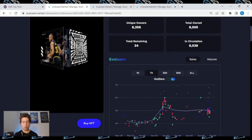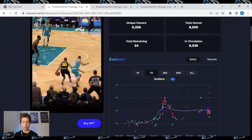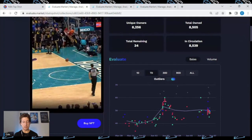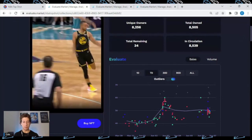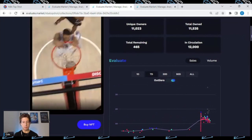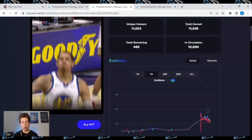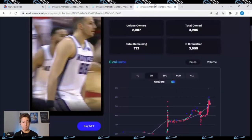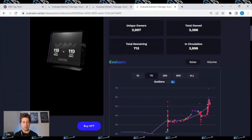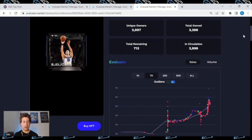You need three Steph Curry challenge rewards. His cheapest is the Hustle and Show challenge award, going for $48 right now, so scooping up three of those is your best bet. Juan Toscano-Anderson's cheapest Top Shot debut is going for $12 right now. Bielitsa's cheapest Top Shot debut is going for $52 — this is a Series 1 moment.